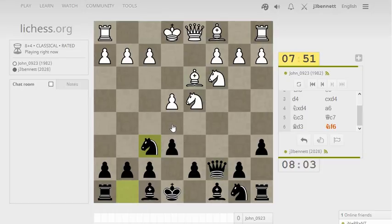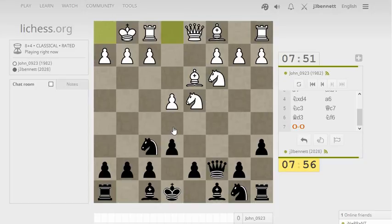I am controlling the e5 square, so he can't push that pawn forward and harass this knight for the moment. So I always wonder what to do here. There's a couple ideas: bishop c5, bishop b4, bishop b7, pawn to d6, pawn to b5. Let's play pawn to b5 and see what he plays.